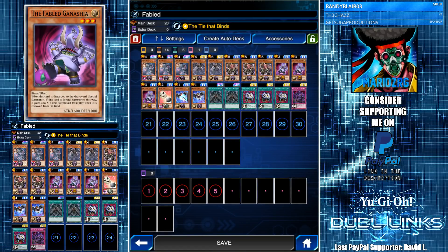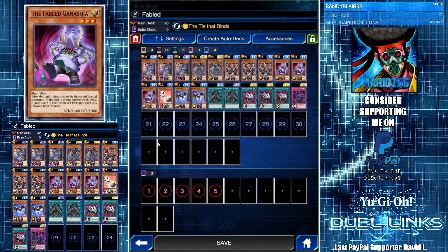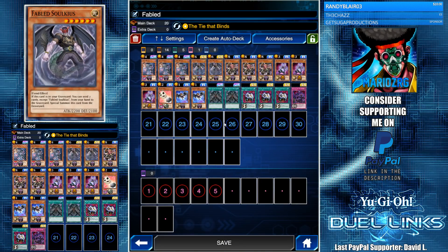The key Fable monsters are Ganachia and Lurie, which are both special summoned from the graveyard whenever they're discarded. Fable Ganachia also gets a 200 attack boost, which is really good. You can set up quick OTKs with Snipe Hunter — discard Ganachia to destroy a monster or back row, then special summon Ganachia and clear the field to finish the game.